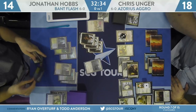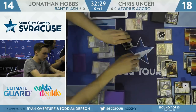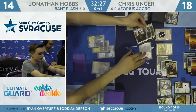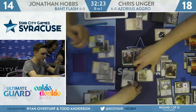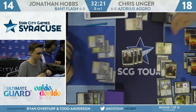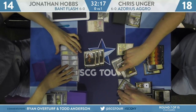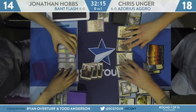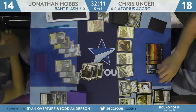Hobbs has a land in hand and only an Angel of Grace as a spell. So he's going to basically trade Hero of Precinct 1 to eat the Teferi Time Raveler — that unlocks his Angel of Grace from hand, allowing him to play a 5/4 at instant speed and potentially mess up combat for Unger. Let's see if Unger plays around it.